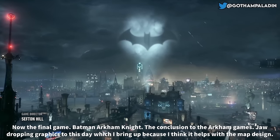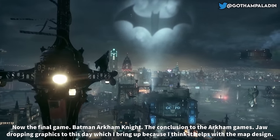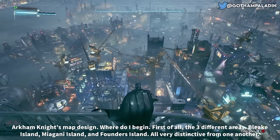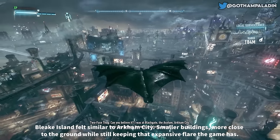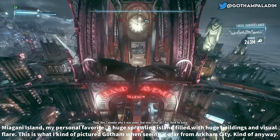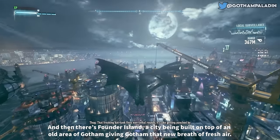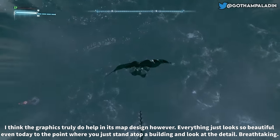Now the final game — Batman Arkham Knight, the conclusion to the Arkham series. Jaw-dropping graphics to this day, which I bring up because I think it helps with map design. The three different areas — Bleake Island, Miagani Island, and Founders Island — are all very distinctive from one another. Bleake Island felt similar to Arkham City with smaller buildings, while Miagani Island, my personal favorite, is a huge sprawling island with huge buildings and visual flair. Then there's Founders Island, a city being built on top of an old area of Gotham, giving it a new breath of fresh air.